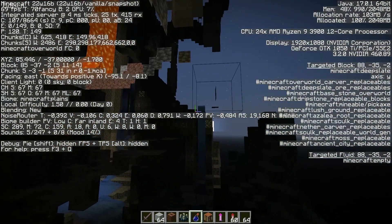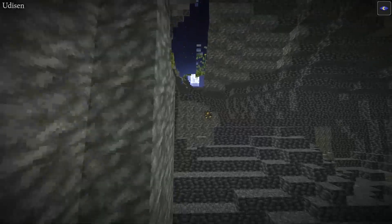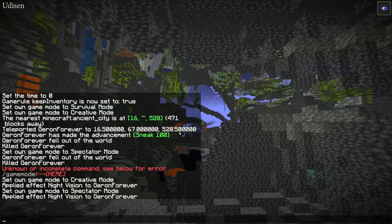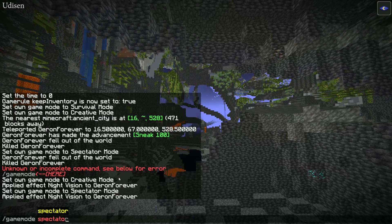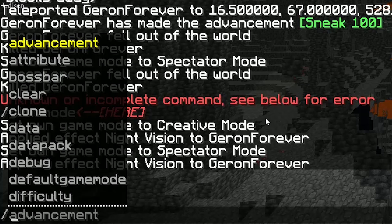Continue to explore until you reach the Ancient City ruins structure. The second option is for those who want to cheat — use this command. Wait a second, press the button and open the chat.